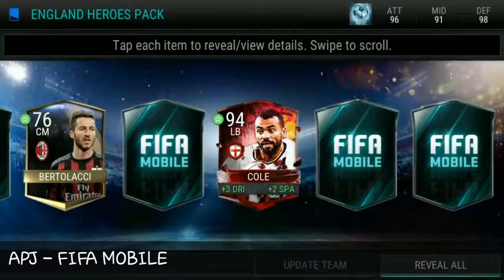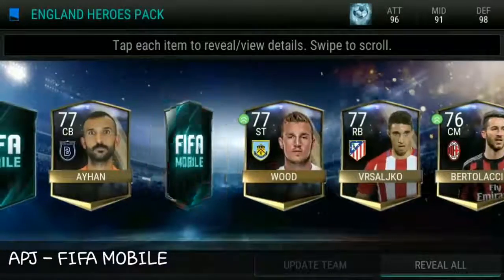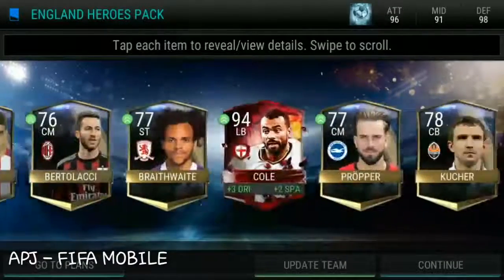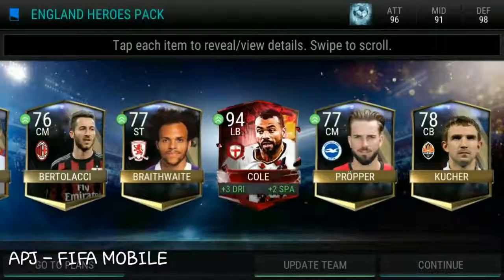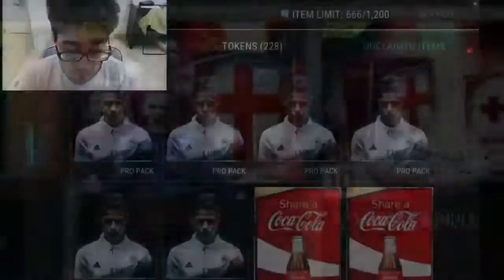We got Cole! We got Ashley Cole, 94-rated — not center back, left back. Oh my god! And Jovetic as well. But I don't care, we got Cole: plus two shot passing and plus three dribbling to all. Oh my god, this is sick!